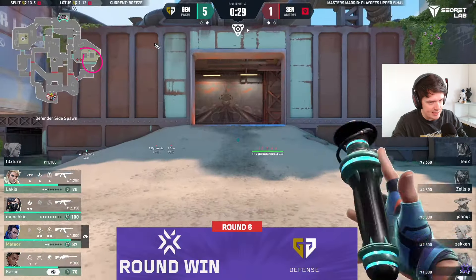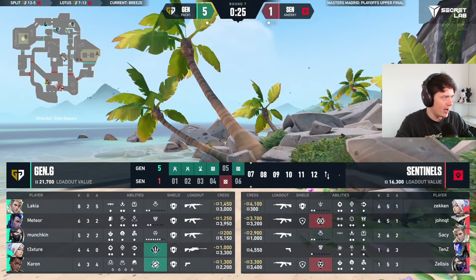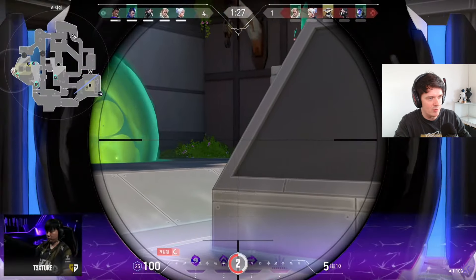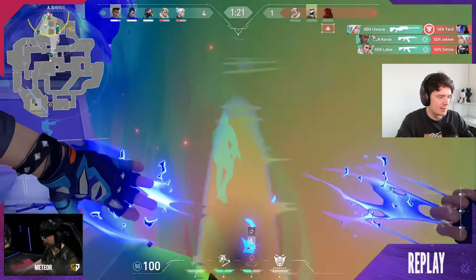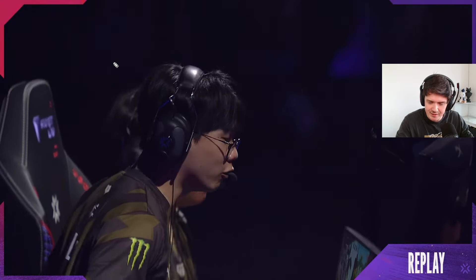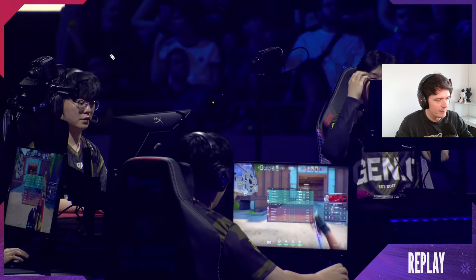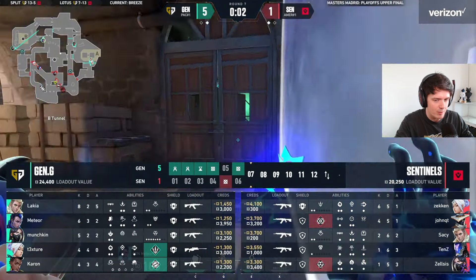It feels like the game plan going in was they're gonna use the KO to make sure the Astra gets wrecked, but Gen.G has been changing it up real fast. The Astra goes more towards the right where he's not gonna get hit by the knife, and Texture is now playing where the knife hits. It was a very nice Yoru. You just get pure info so they could spam through the wall, and then the wall kind of works against them.